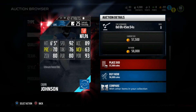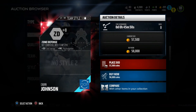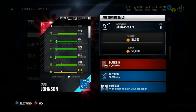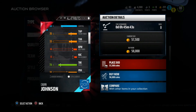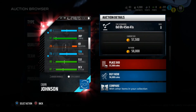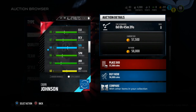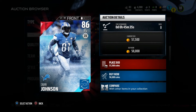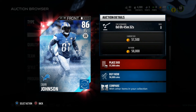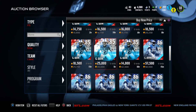He's got 92 speed, 63 man coverage, 93 hit power, and 80 zone. What really makes him deadly — if you look at his catching stats — he's got 96 catching. And with a 97 jump, he's deadly to use. I recommend getting Calvin Johnson if you want a user free safety. He's my favorite type of user safety.